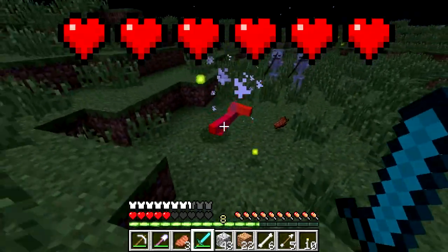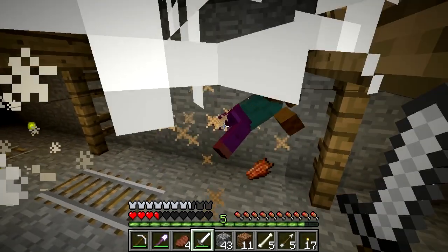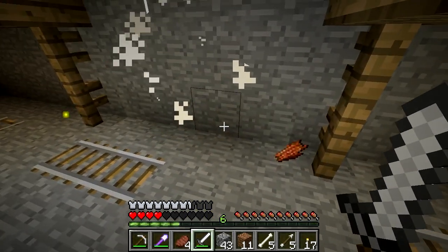If you're in an abandoned mineshaft, one trick is to jump into a cobweb. This super slow falling will still count as falling, so you can kill any enemies that come close while you're trapped.